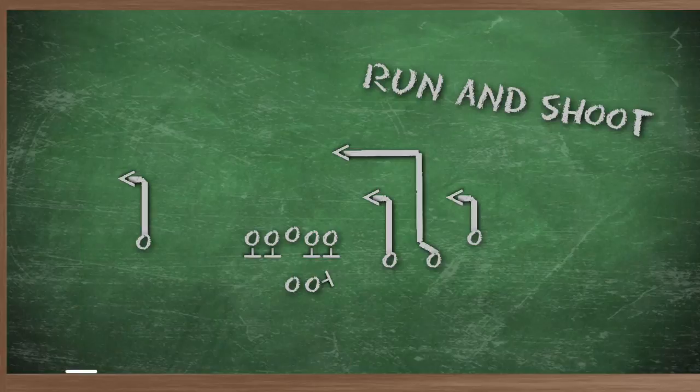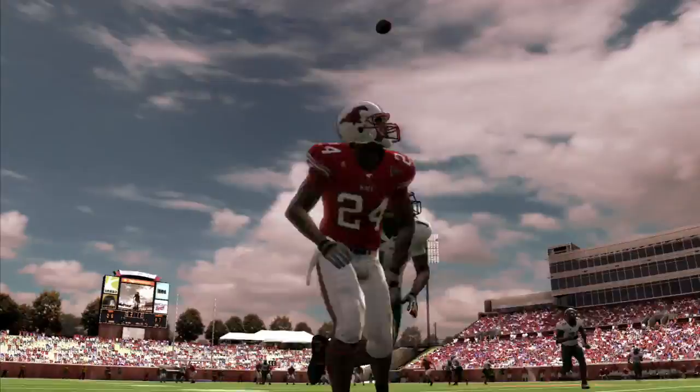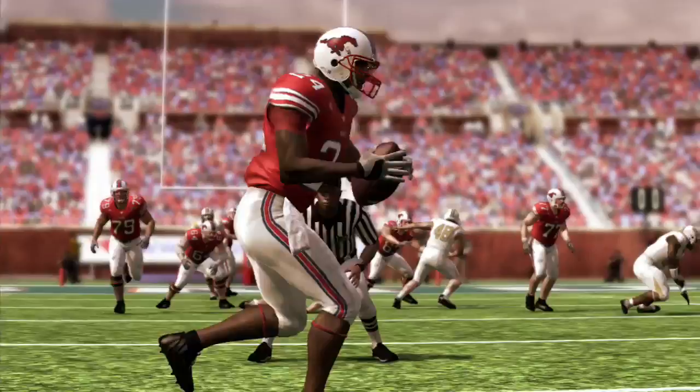Run and shoot is old-school offense — that goes back all the way to the mid-80s. What it is is a quarterback that literally is gonna throw the ball 60 times in a football game. He's gonna take a snap and as soon as he gets it he's looking to get the ball out of his hands as quickly as possible.